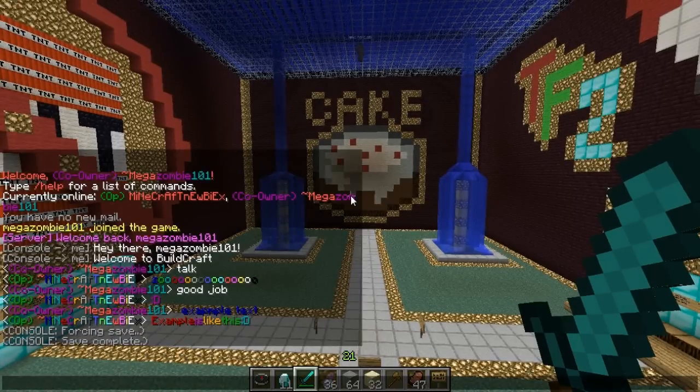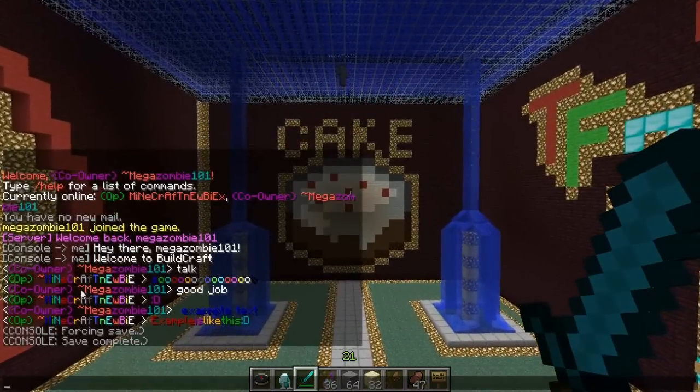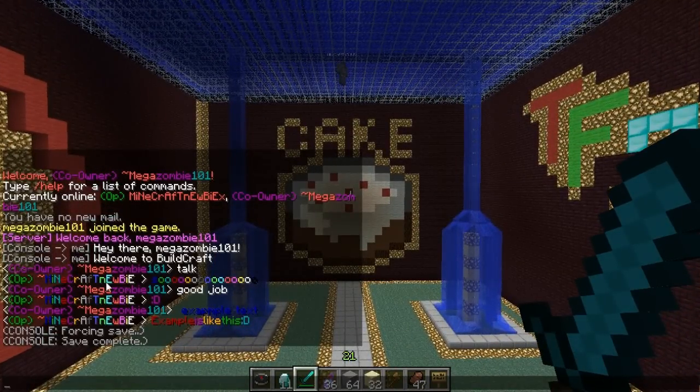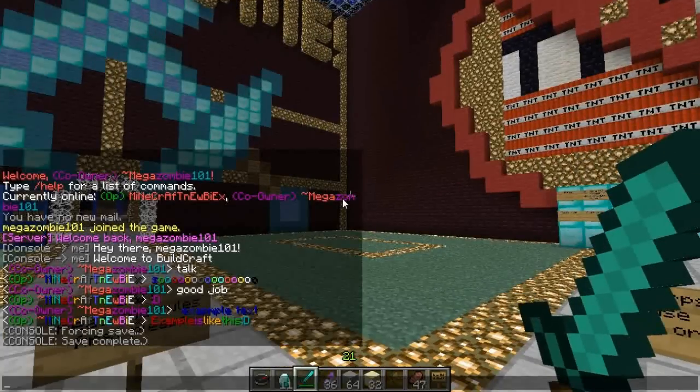So as an example, I'm going to turn on his nickname, which you can see is completely colored. And I'm going to turn off my nickname. You need a plugin for nicknames — you will need a plugin, but I'm not sure which one.